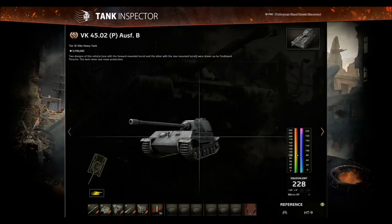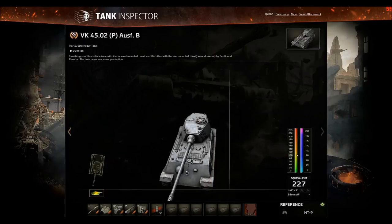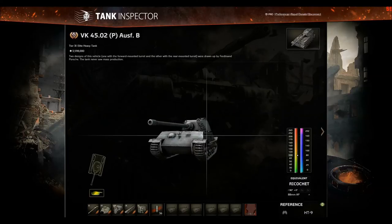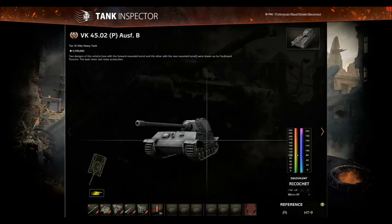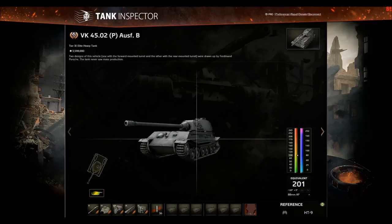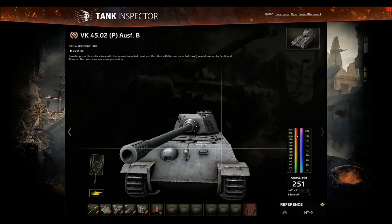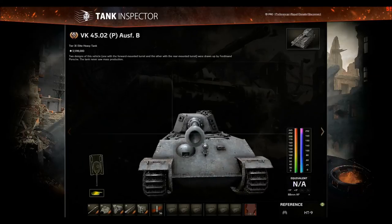This tank is still very well armored. If the VKB angles, you can pen it with 230 pen. My recommendation for VKB drivers: don't angle it, or drive up at the angle where you get automatic ricochets. But don't sidescrape more than that, and don't over-angle E75-style because then it'll get penned by several guns you'll face. My advice to opponents: don't waste time shooting the front — just go around it. If you can't, use HEAT.